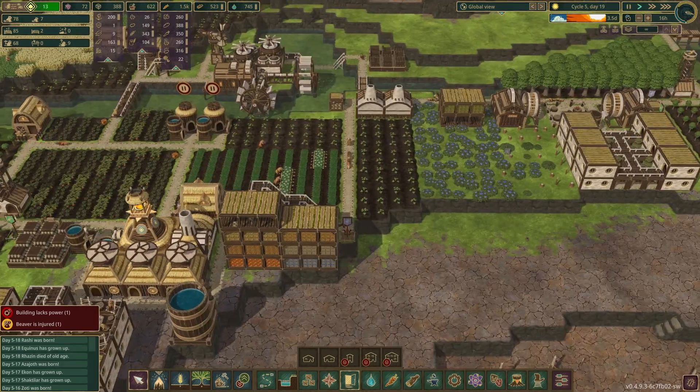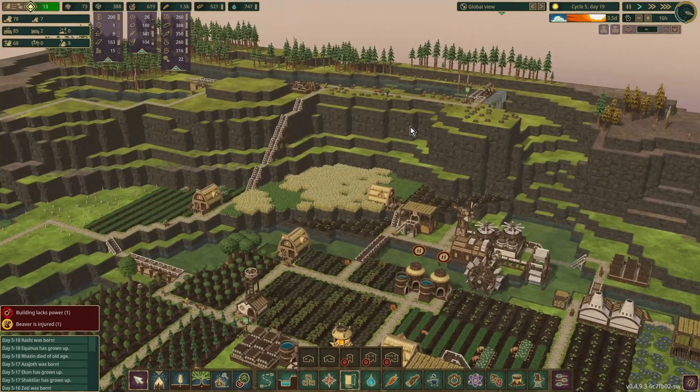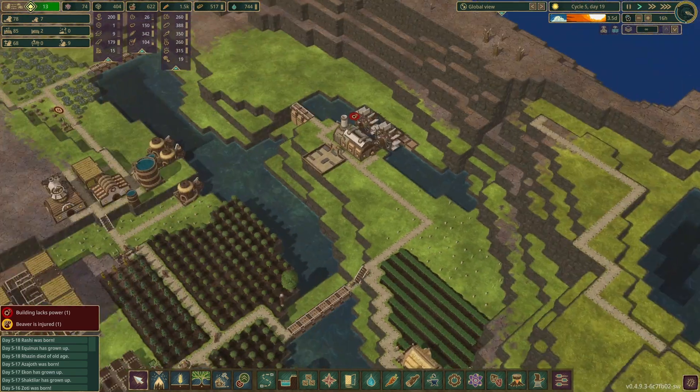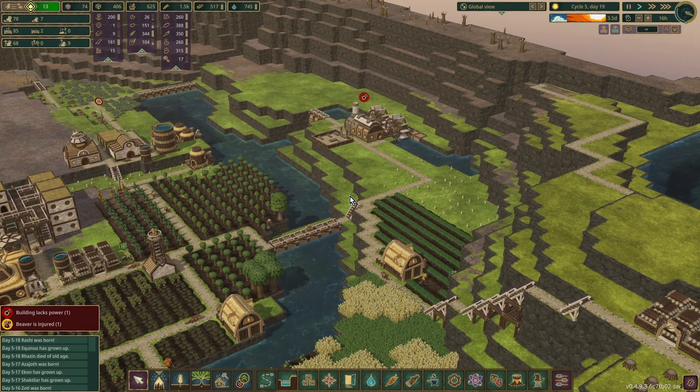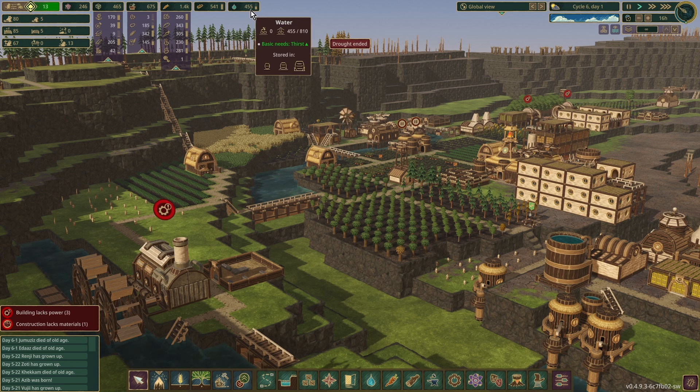Honestly, there's not a lot I can do other than spin on — wait until everything up here is done, demolish the old bits, and then wait for the end of the drought. So I should probably do that. There we go — that's the drought over. We did fine. 450 water still remaining, 1,400 food. So yeah, we're doing okay.